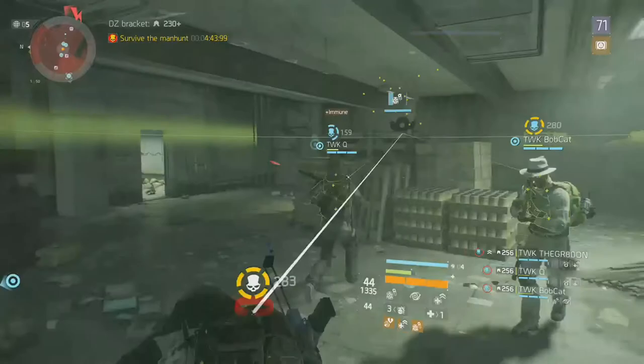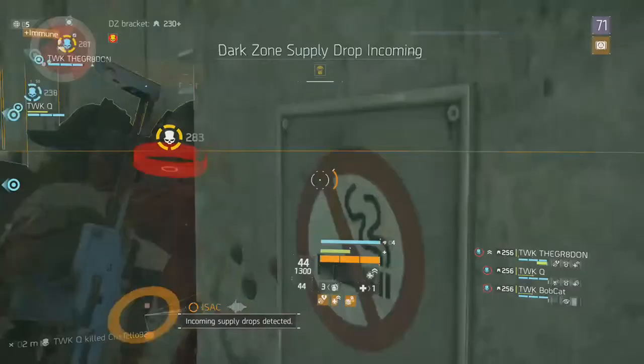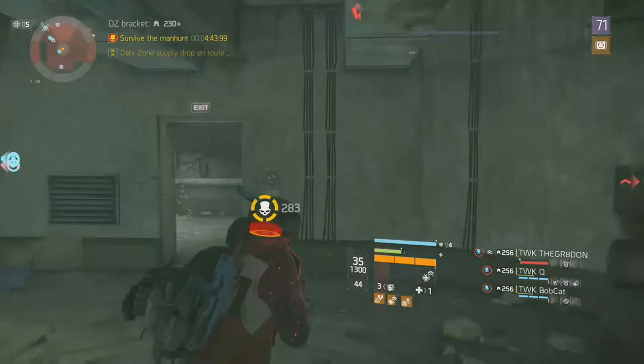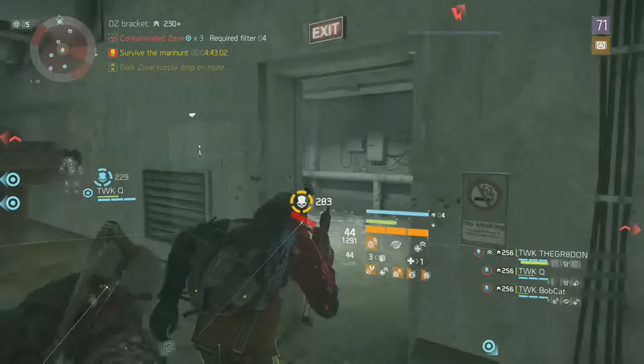Now for the number one weapon talent in the game — my personal favorite, and I think a lot of other people will agree — I say Adapt. Every time you use a skill, your critical hit chance goes up by 7.5% for 15 seconds, and this is a stackable talent. So if you hit a booster shot while killing someone and then your pulse comes back, that's an additional 7.5 plus 7.5, which stacks up really nicely.